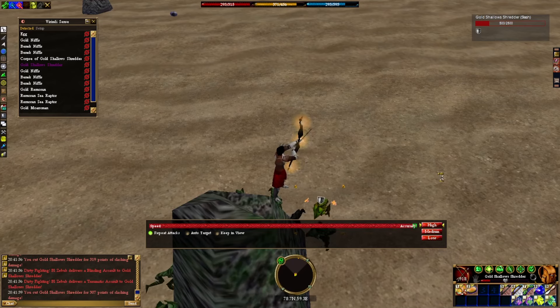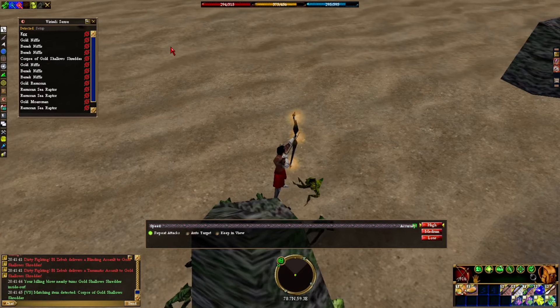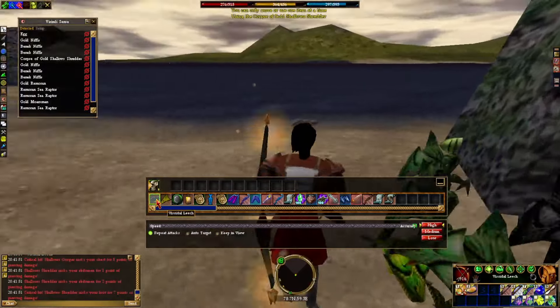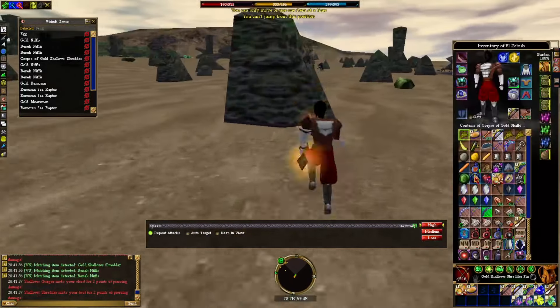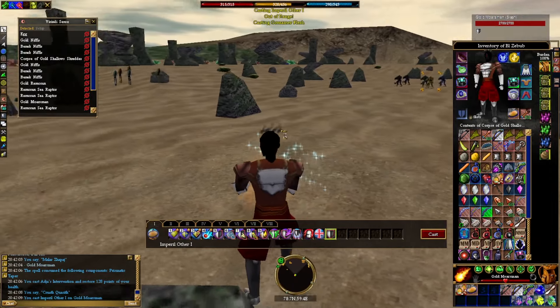If you do have melee defense, these Shallow Shredders are super easy to fight. They can be evaded pretty easily, and if you can evade them, you take no damage. But we're killing the gold ones, and they drop their gold fins. And also on Levistris, they drop leeches — it's probably like a 50% chance to drop a leech. And we're going to try to collect 10 of those in our hunting.